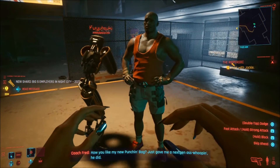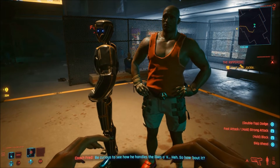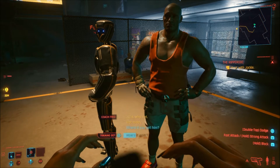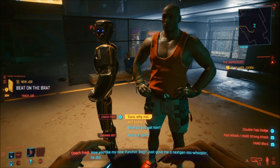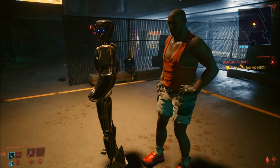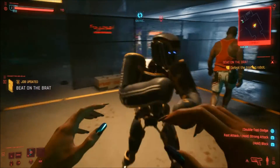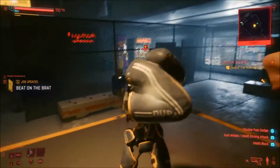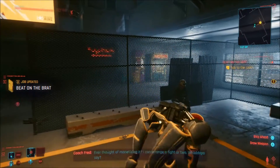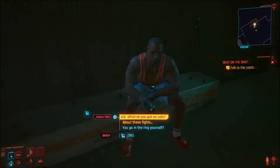And now for another mission. This is Coach Fred. Coach Fred is going to introduce you to another side quest which will practically give you some of the best upgrades in the game. Primarily, one of them will get you a fancy new car. However, they are going to be hard. This may be easy for now, but don't expect all of them to be. Especially if you do not have the gorilla arms - for the love of God, get the gorilla arms for later. You're going to need them.